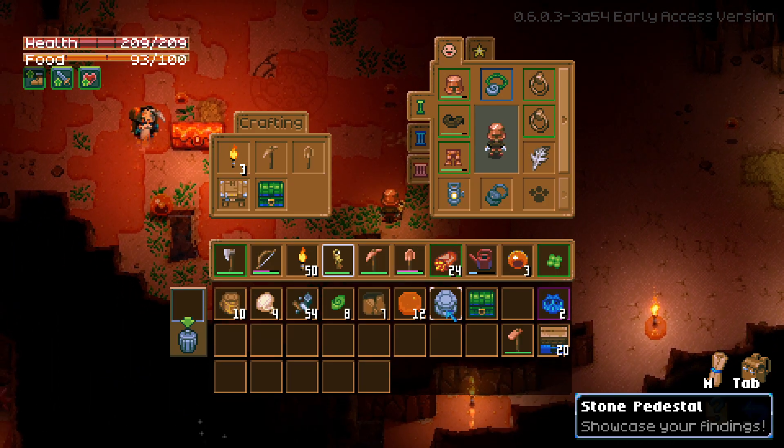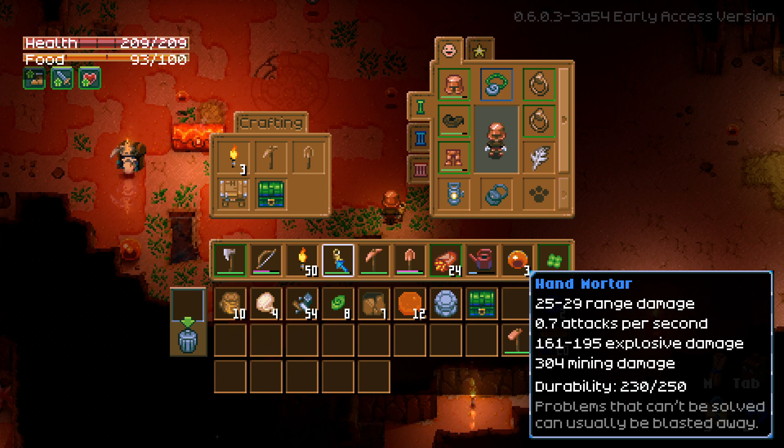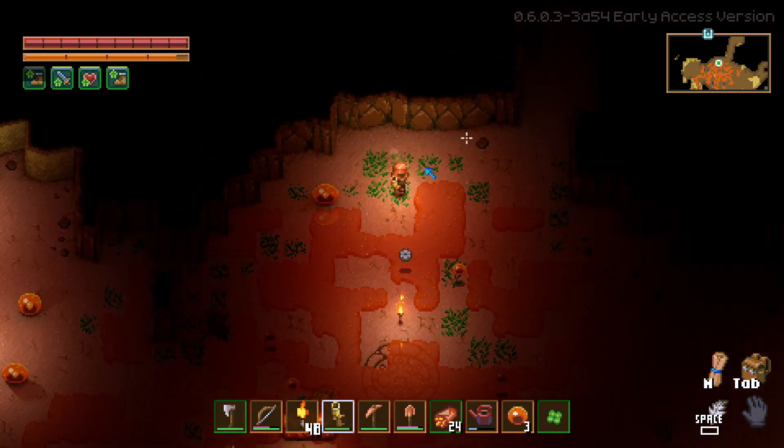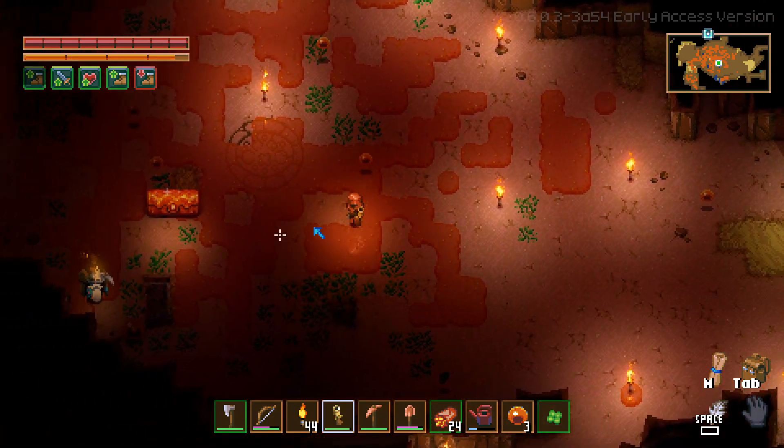The only thing that I have that would help me is this hand mortar — I got really lucky finding it. I don't like how dark it became. Let me throw some torches. That was an easy boss!